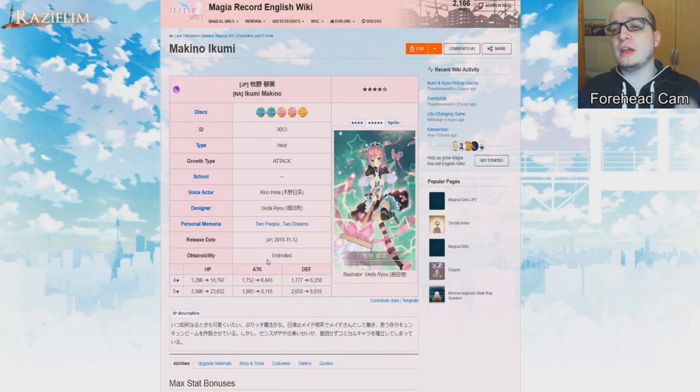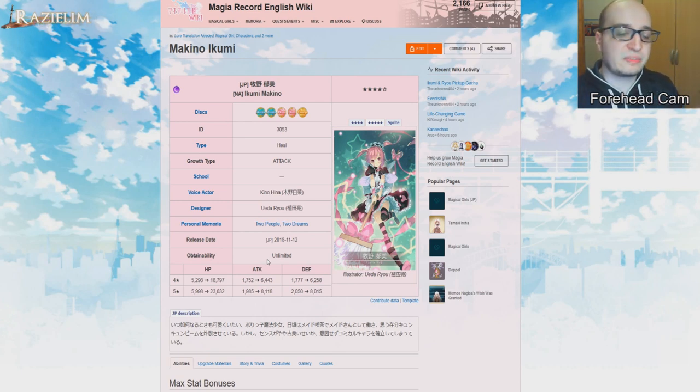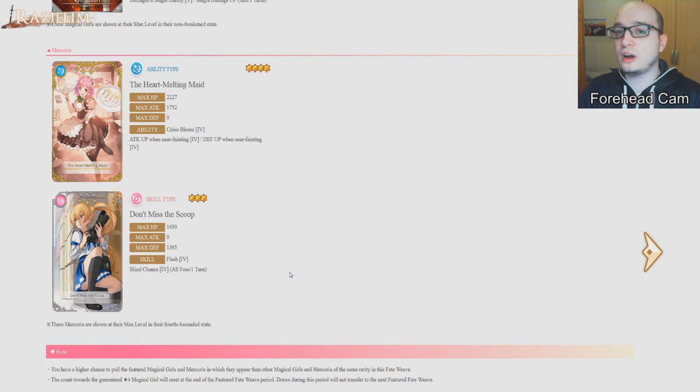Both Ryo and Ikumi are unlimited, meaning they are always active on every single gacha in the game. So even two banners from now — say Thousand Years Sakura — you might randomly draw Ikumi as a spook. Which also means: why would you draw on this banner if you can get her on any other banner in the game randomly? Since both characters are alright in some cases but in most cases get outclassed by others because you want more offensive options, maybe the two memorias in this gacha are pretty good. Let's see.